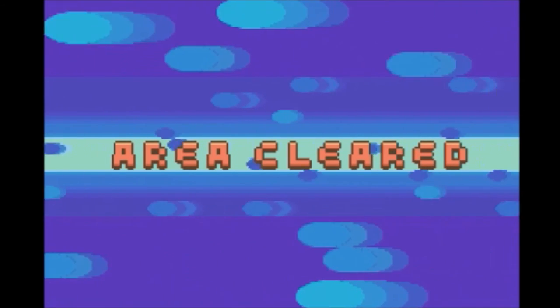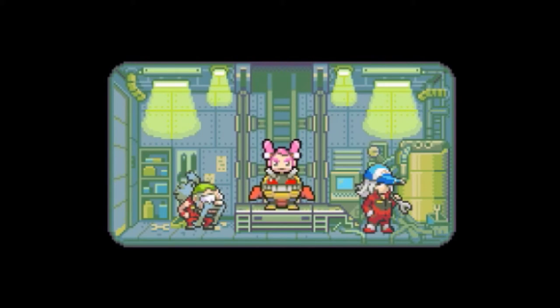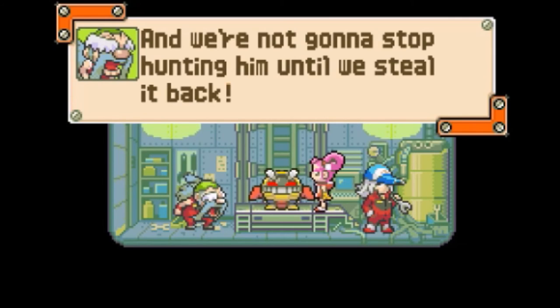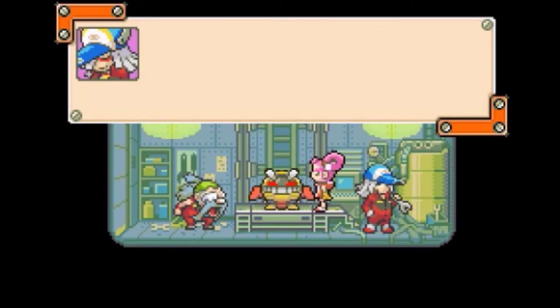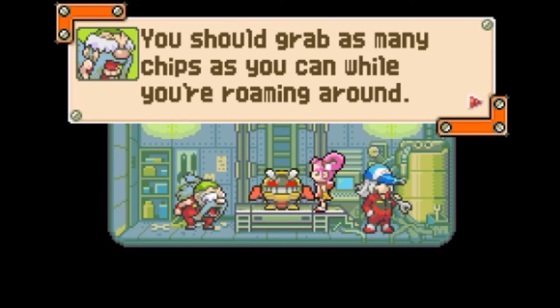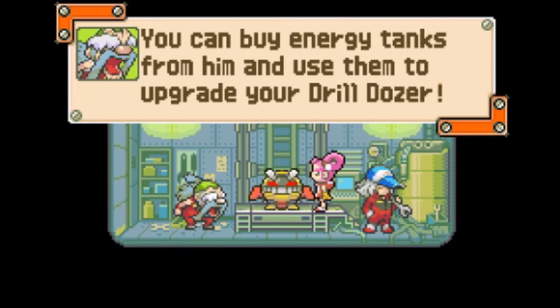Now we're back in the truck, and as usual we're gonna jump out of our Drill Dozer in the most stylish way possible. 'After all that, Krug ran off with our Red Diamond, and we're not gonna stop hunting him until we steal it back.' 'Word on the street is they're headed for the art gallery.' 'Oh, some guy stopped by to visit — that's an old buddy of mine that runs this shop. You should grab as many chips as you can while roaming around, then you can spend them at his shop to buy all kinds of great stuff — like energy tanks to upgrade your Drill Dozer and get more health.'